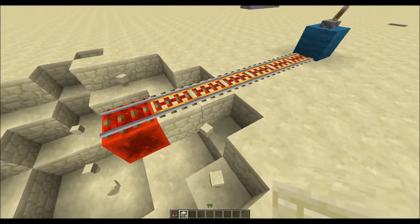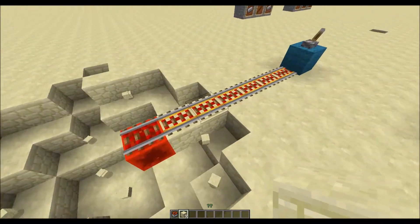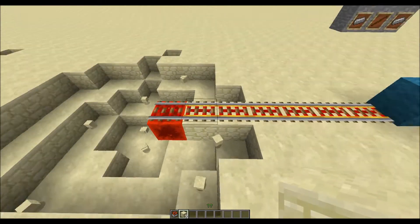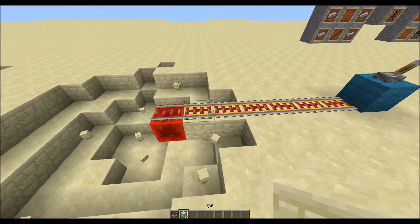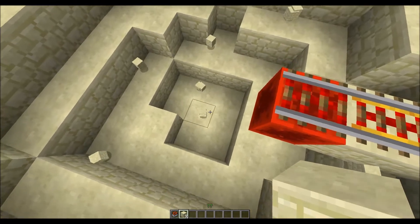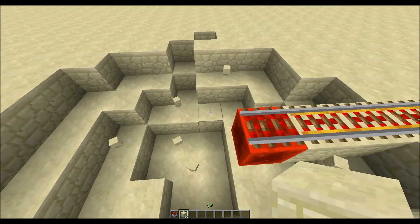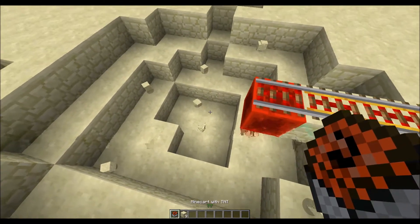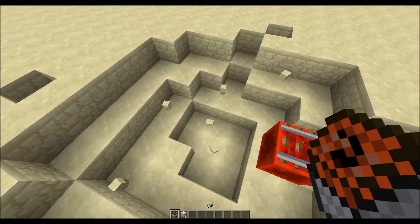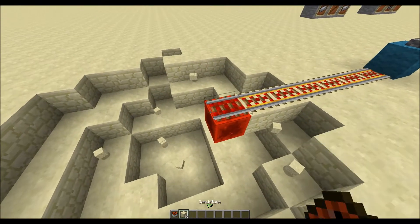Another important thing is that the blocks with the rail on top aren't destroyed — they will always stay intact. So that's pretty useful; you don't have to worry about your rails being blown away. The minecart is gone, however, and that's the way it should be. In some cases, when the minecart with TNT is primed with fire or lava, it will give you the minecart back and the TNT — that's a bug and it will get fixed in the future.